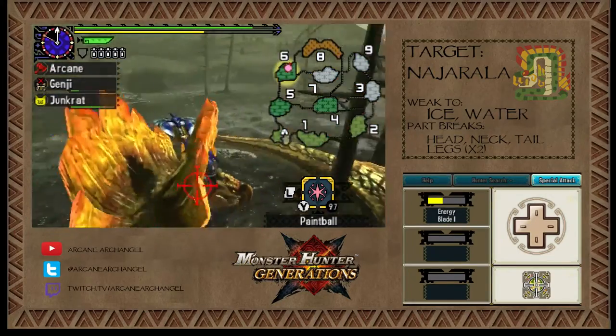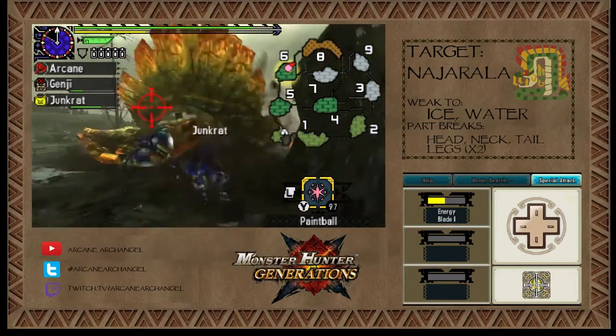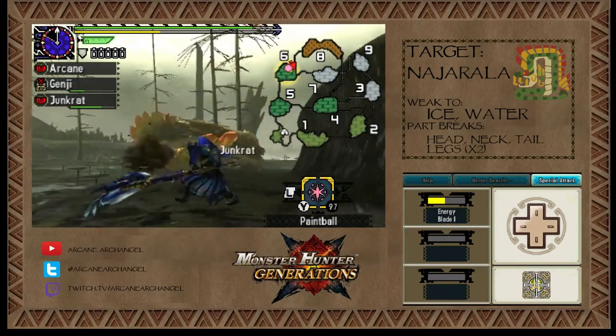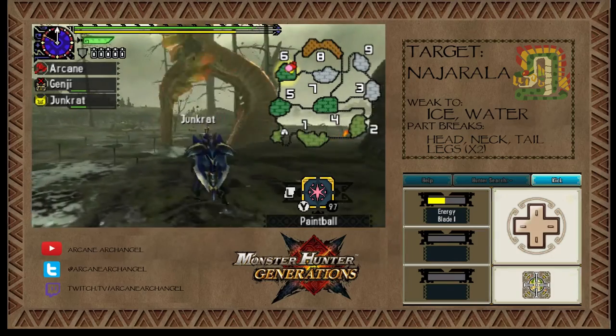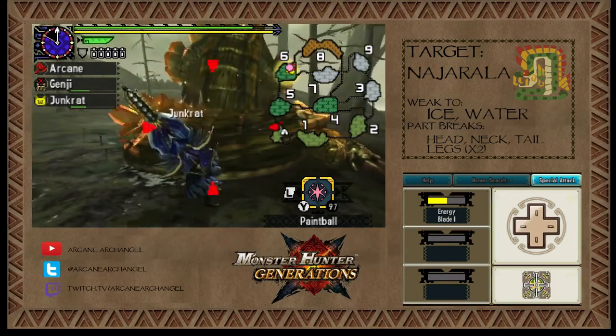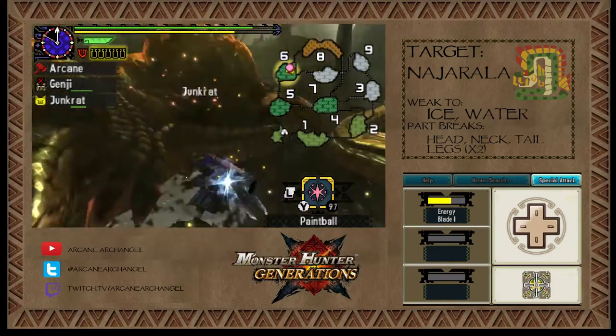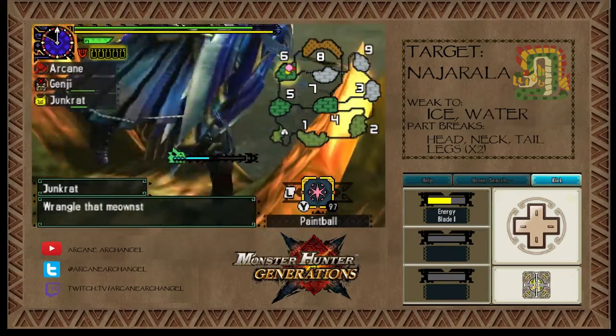The Najarala likes to do these attacks where it surrounds you in its coils and then does an attack where it comes up from below. But with Aerial style, it's super easy to get out of its coils — you just gotta jump off of literally any part of it. Insect Glaive used to be very good against it in Monster Hunter 4, so that's why I decided to choose Aerial style for today's hunts.